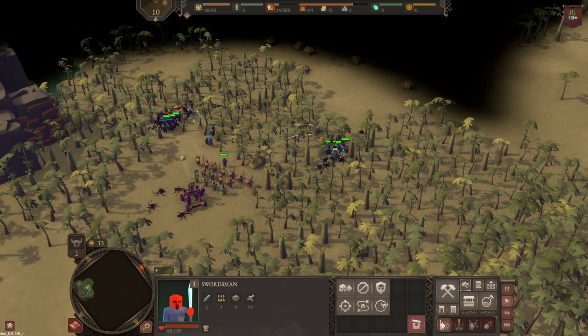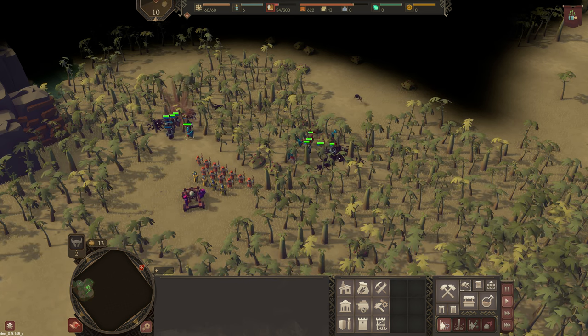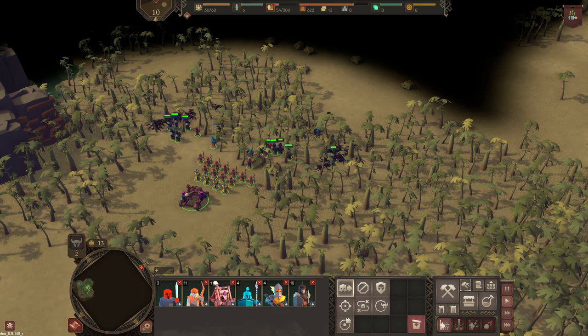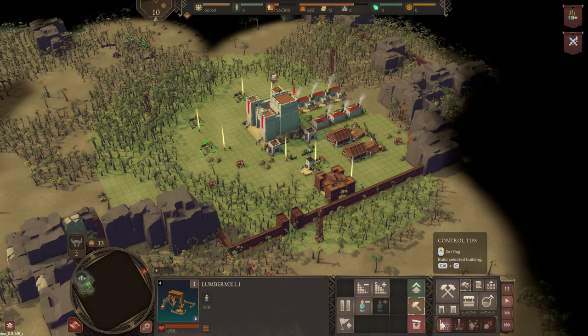I'm putting some watchtowers about — not defensive towers, just to make sure that nothing's going to surprise me. I don't know if something can spawn from the water — if you do know the answer to that, please let me know, as it might be pertinent to me.